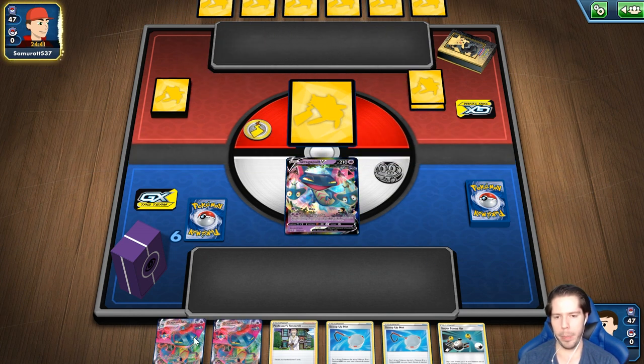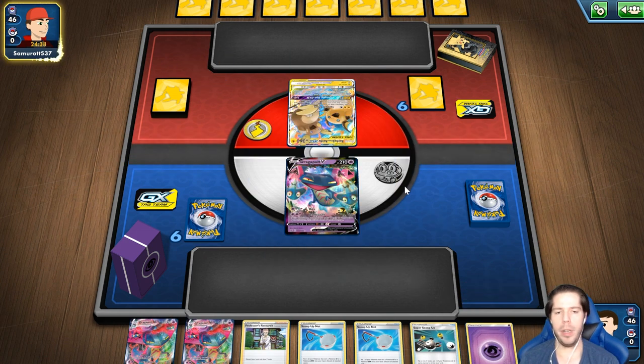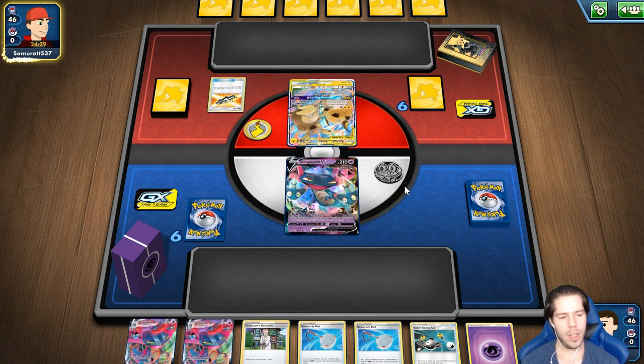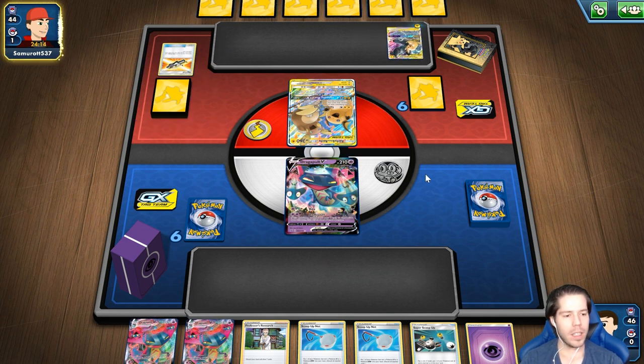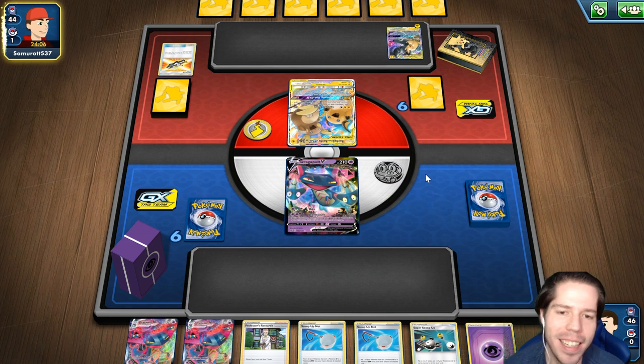Nuestra mano no es muy buena porque perder es perder muchos recursos. Ya tengo la energía, pero de nada me sirve si pierdo al Dragapult en turno 2. Ese Lapras estaba complicado. Alex, muchos saludos hasta California — ojalá el COVID se vaya pronto y pueda volver a Estados Unidos de nuevo. Por mis 7-Eleven de mantequilla de maní, ya hacen falta. Hasta el buen Thor perdía contra ese Lapras — ese Lapras mataba a Eternatus.